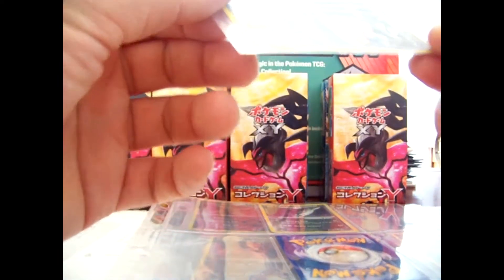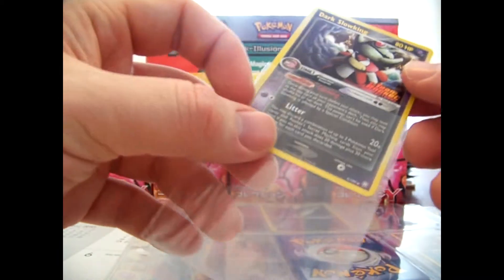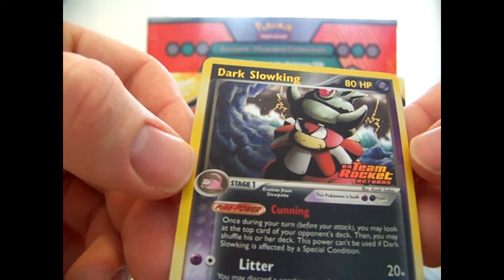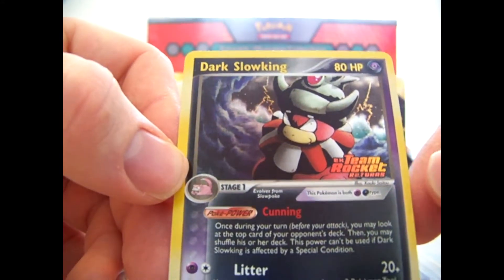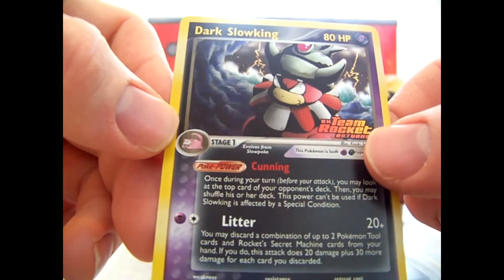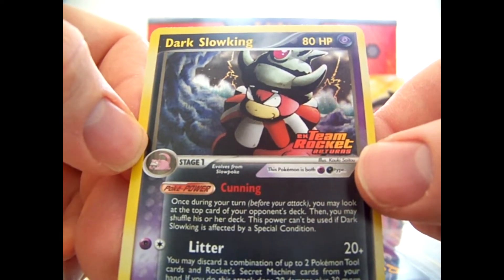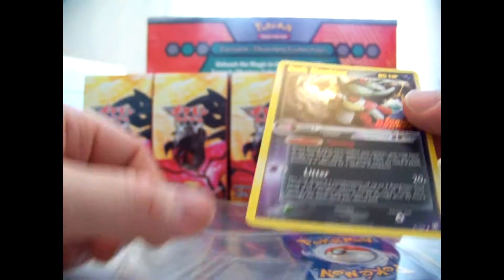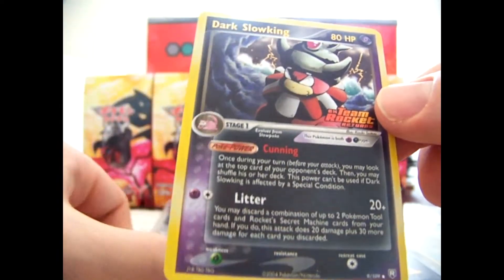Whether it be for collection or for just stuff that's for trade or sale. Next we have a reverse Slow King. The reverses, if they're rare, have golden lettering. And they also have the stamp right there that says EX Team Rocket Returns. I like the fading effect here — it's black here and then it's purple here, it's pretty sweet.